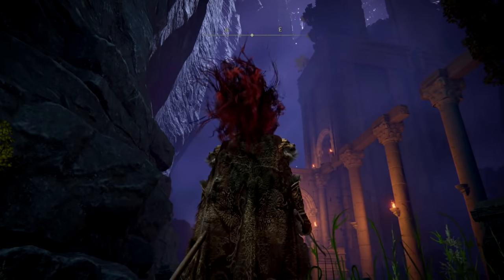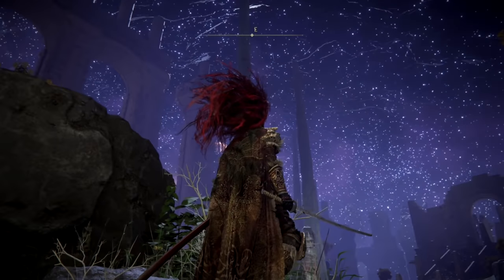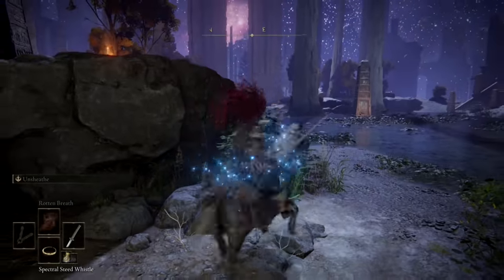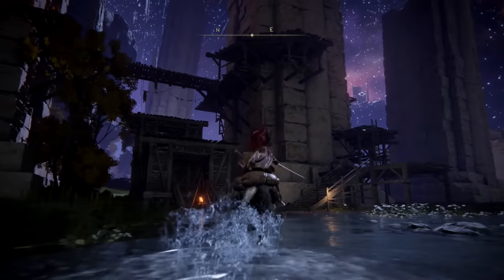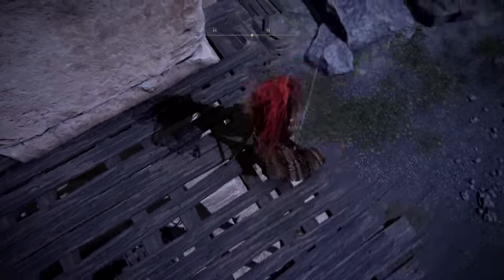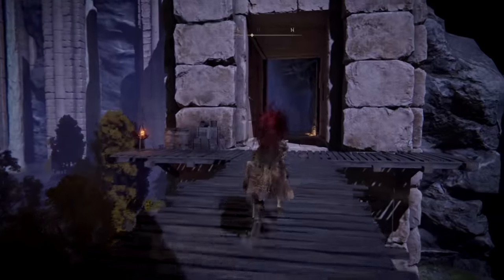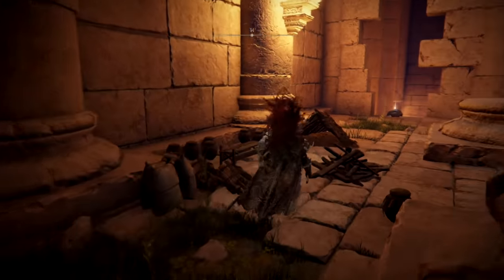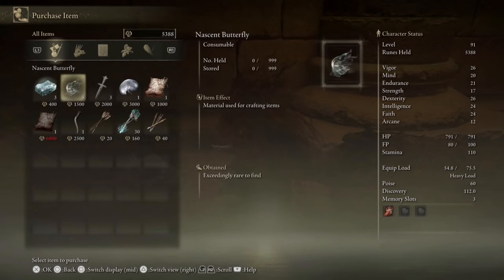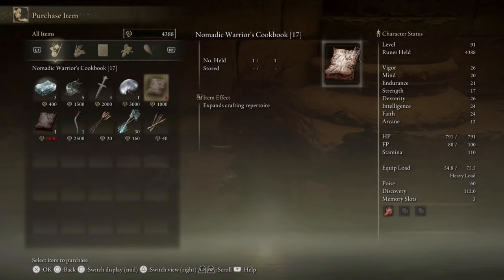After progressing forward, you'll eventually get to the Siofra River Bank site of Grace, and it really isn't that far from the entrance if you just make a mad dash past all the enemies in your way. After taking a quick break, you can hop on Torrent and travel north until you reach some scaffolding allowing you to climb the second set of pillars in your path. Note that there are two enemies on the scaffolding that we cleared out of the way before showing you this route. From here, you can climb up the ladders and head west on the scaffolding into the cliff where you'll reach a point to drop down to talk to the merchant. After opening up the shop menu, we'll pick up the Nomadic Warrior's Cookbook number 17, craft up a few oil pots, and head back to Alexander.